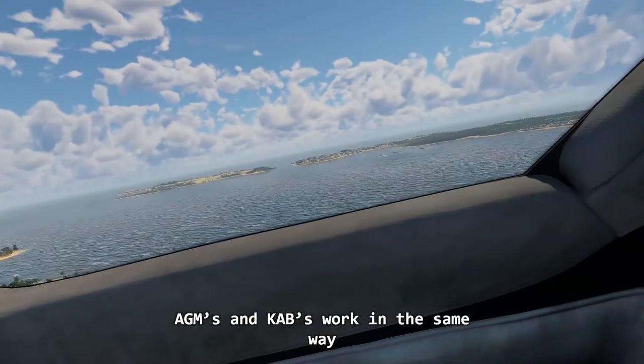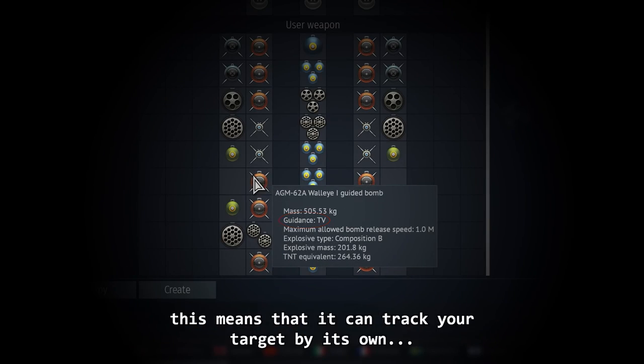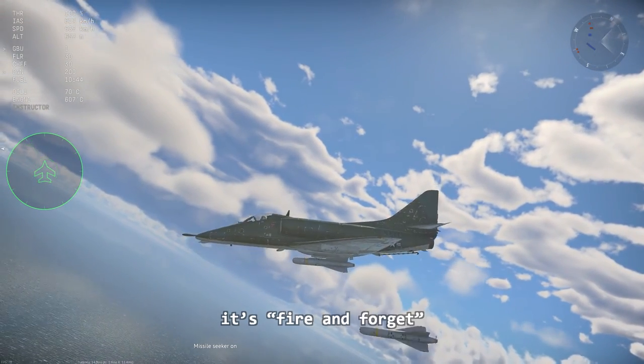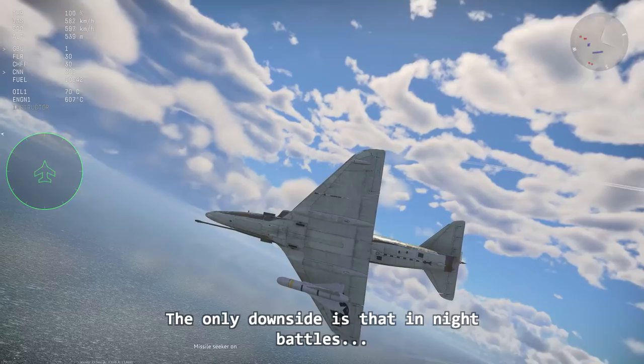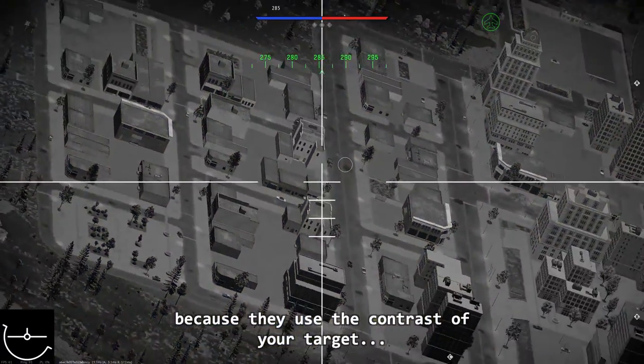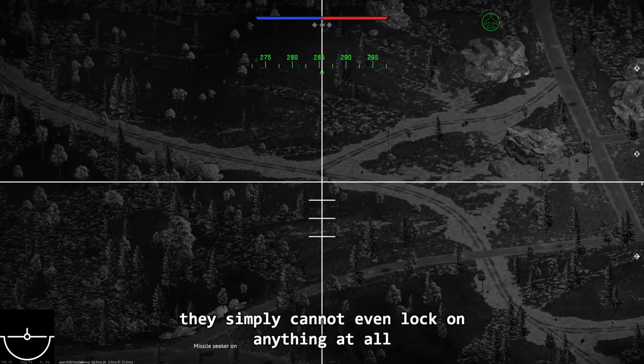AGMs and KABs work in the same way. Each bomb comes with its own TV seeker, which means it can track your target on its own — it's fire and forget. The only downside is that in night battles they won't work, because they use the contrast of your target. In a dark environment, they simply cannot lock on anything at all.